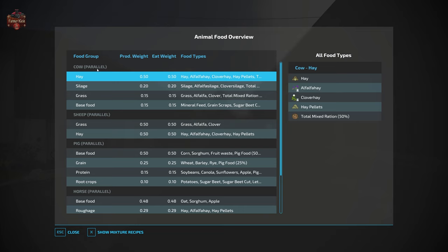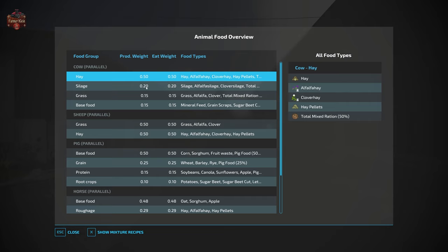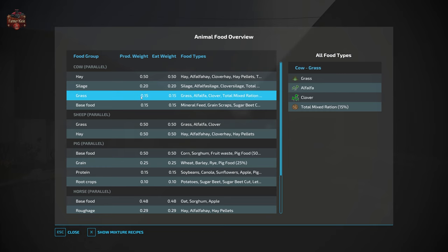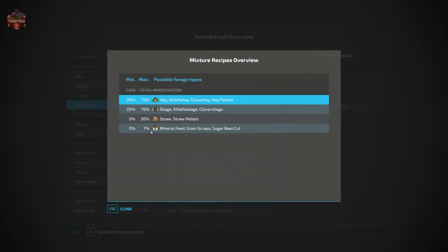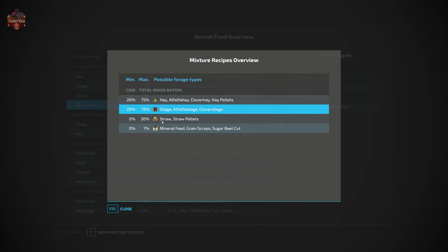In food plus, cows are now parallel feeders — we must provide all four food sources. Hay at 50%: hay, alfalfa hay, clover hay, hay pellets, or TMR. Silage at 20%: silage, alfalfa silage, clover silage, or TMR. Grass at 15%: grass, alfalfa, clover, or TMR. Base food: mineral feed, grain scraps, sugar beet cut, or TMR. TMR itself appears across all categories. To make TMR in food plus, you need hay/alfalfa hay/clover hay/hay pellets for the hay portion; silage/alfalfa silage/clover silage for silage; straw and straw pellets for straw; and mineral feed, grain scraps, or sugar beet cut for the mineral portion.